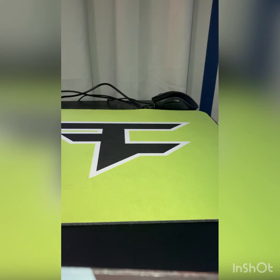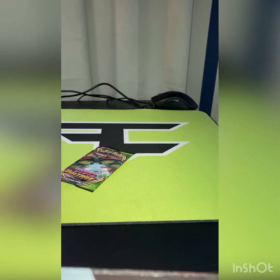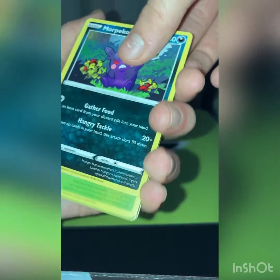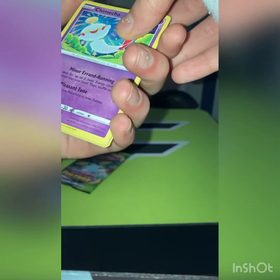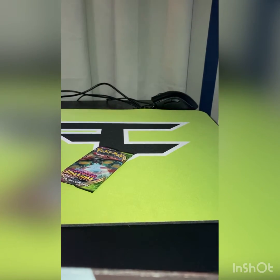I say we open one Battle Styles, then Vivid Voltage, then the other Battle Styles. So we'll open the Rapid Strike Ocean Force Pack — that's what it is. I've been told it's hard to pull anything good from Battle Styles. Steel Energy. Steel Energy. Carkol. Wobbuffet. Brant. Frillish. Snom. Rolycoly. Chimecho. Onix. Onix. Relish. I'm not even trying to pronounce that.